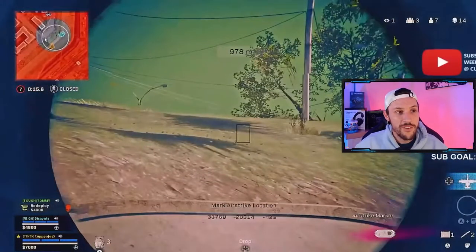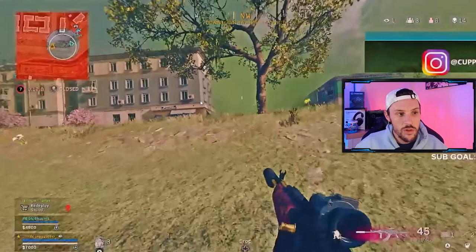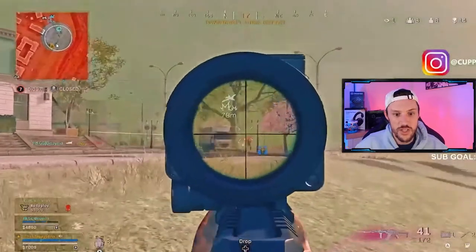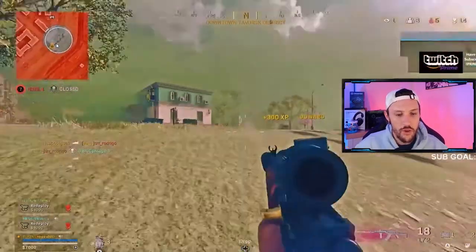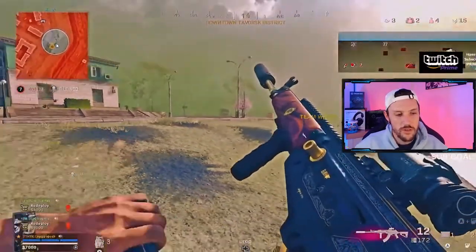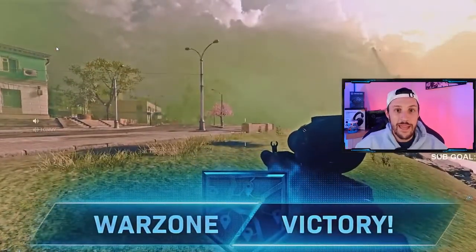I know this guy is jumping from this building so I preemptively airstrike it. Look at our spacing now — we're both angled here, this side is all cleared. If you cut this circle, there's about a quarter left that they can fit into with no cover. We've cleared all of this and have perfect positioning. He goes down — one kill, two kills, team wipe, one left. Dead. Easy win right there.